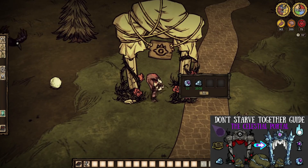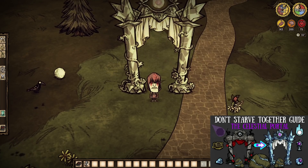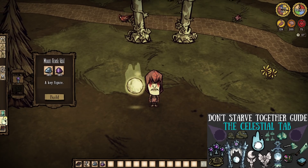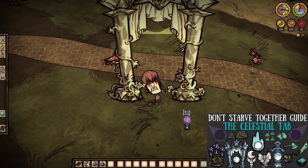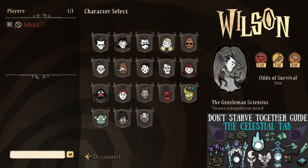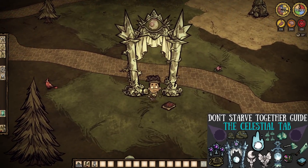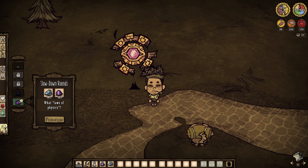Purple moon lenses are also needed to finish the portal paraphernalia craft in order to transform the Floric Postern into the celestial portal. And appropriately enough, our next craft plays well with it: a moon rock idol from under the celestial tab costs one moon rock and one purple gem, and allows us to essentially sacrifice it in order to change characters on the fly. Very, very nice.